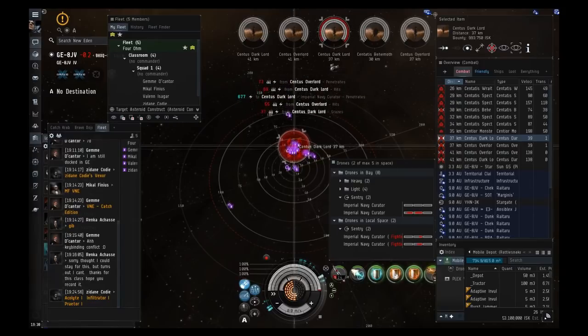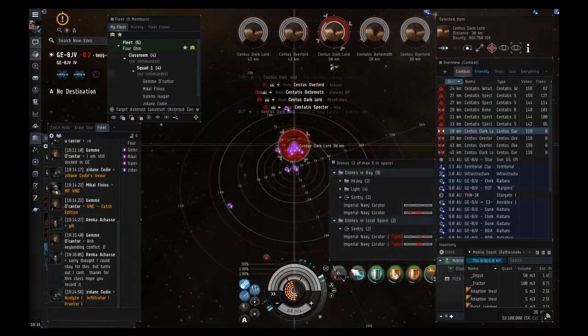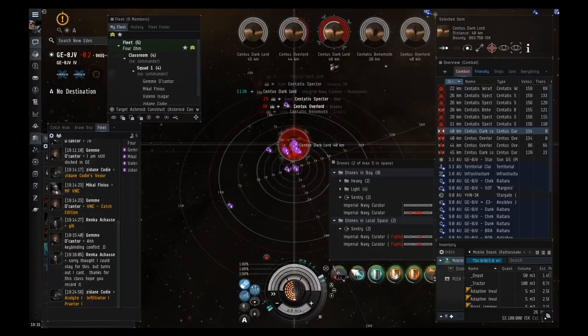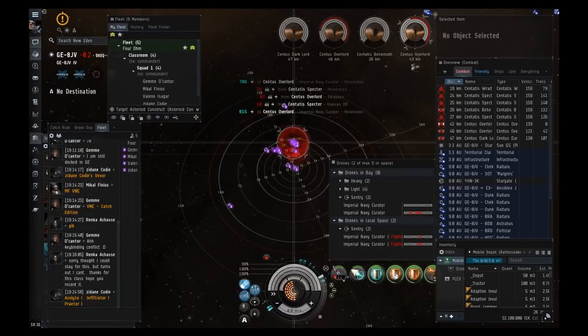In a Vexor you'll mostly be doing Forsaken Rally Points. Open your probe scanner with Alt+P to see anomalies — Forsaken Rally Points are recommended for Vexor newbros. They don't have too many battleships, which is nice because the Vexor's DPS takes a long time to kill battleships. If you're taking too much damage or can't break rats, move down a difficulty level. Also keep in mind: more frigates means more chance of getting webbed.